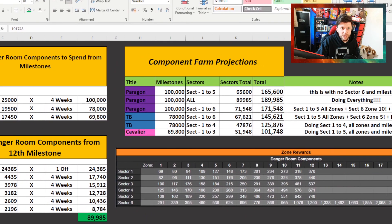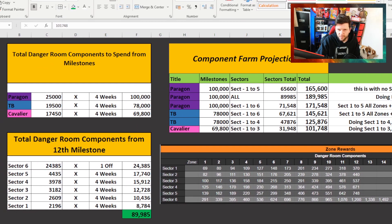I've updated the spreadsheet with information on how many components you can get by doing the most zones in the amount of time. You'll have one week, you'll be able to get to zone 10, sector one, and so forth. The further you go, the more components you're going to get. I can give projections and I think that's going to be relatively important.